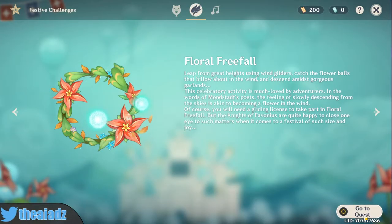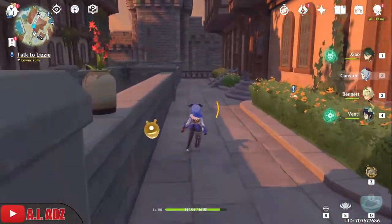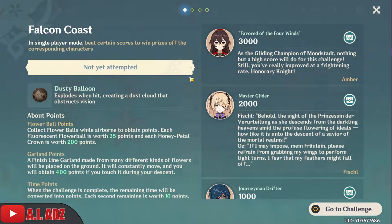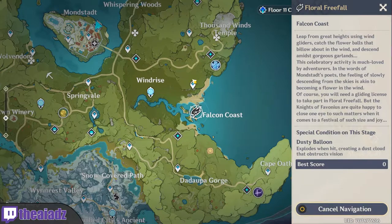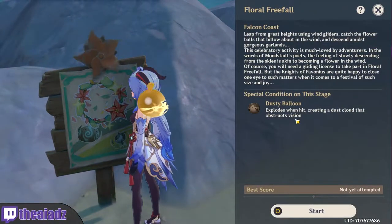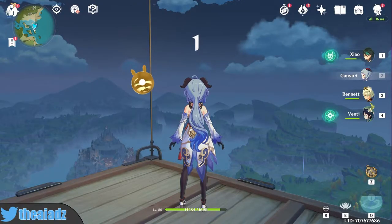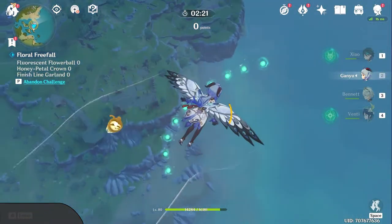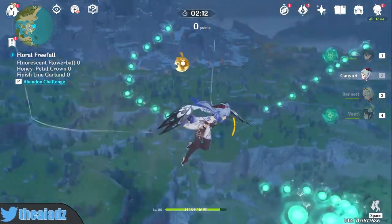Next is Floral Free Fall. I don't think there's anyone specific needed, but you could use Amber since her passive lets her glide for longer — though I don't think it's necessary. The locations are different for each challenge. For this one I need to get 3000 points. I don't really know how difficult it'll be or what to look out for. Dusty balloons are the ones to avoid.